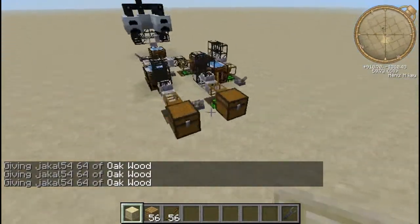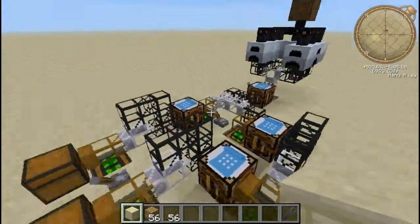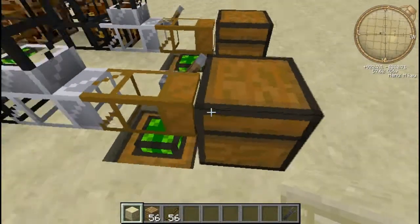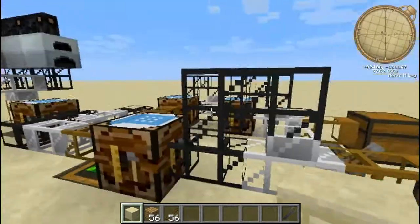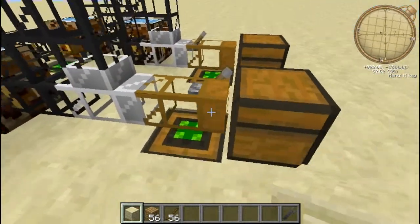Over here we have a system that I've put together. It looks a little bit confusing, but it's not so bad. We've got some redstone engines, wood pipes, an iron pipe, just normal cobblestone. You can replace them with gold if you'd prefer it to be quicker, but it doesn't really need to be.